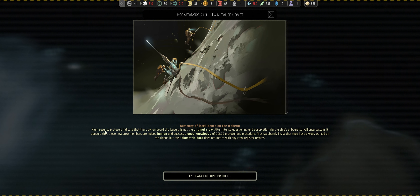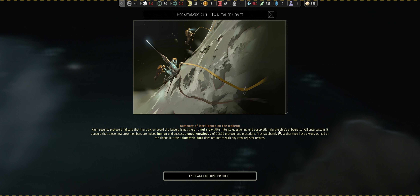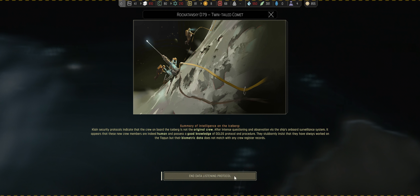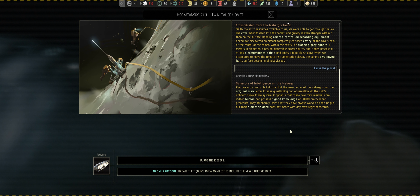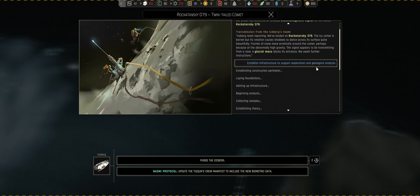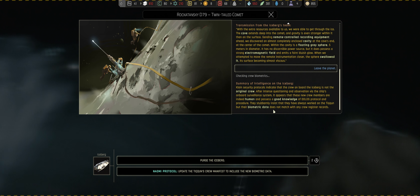I thought we clicked the leave button. The King's security protocol indicates that the crew on board the iceberg is not the original crew. After intense questioning and observation via the science ship's onboard surveillance system, it appears that the new crew are indeed human and possess good knowledge of Dolo's protocols and procedures. They insist that they have always worked on the Tyquin, but their biometric data does not work. We established infrastructure on the outside and we only ever sent a probe down to the middle, so how have they been swapped out or altered?